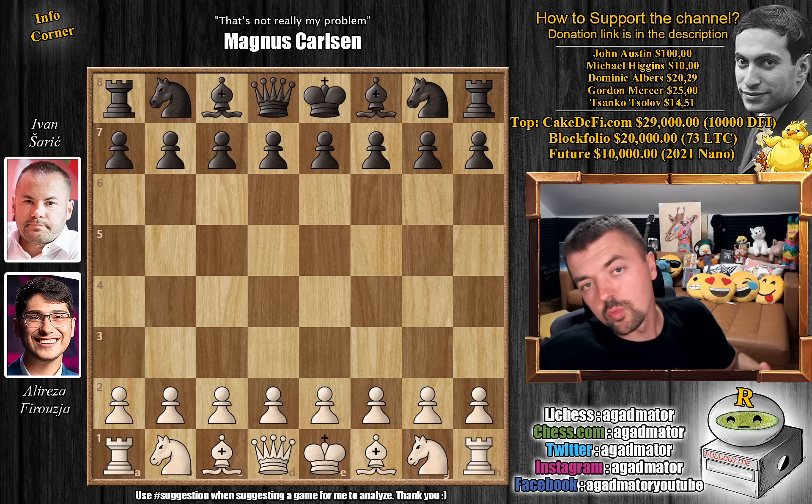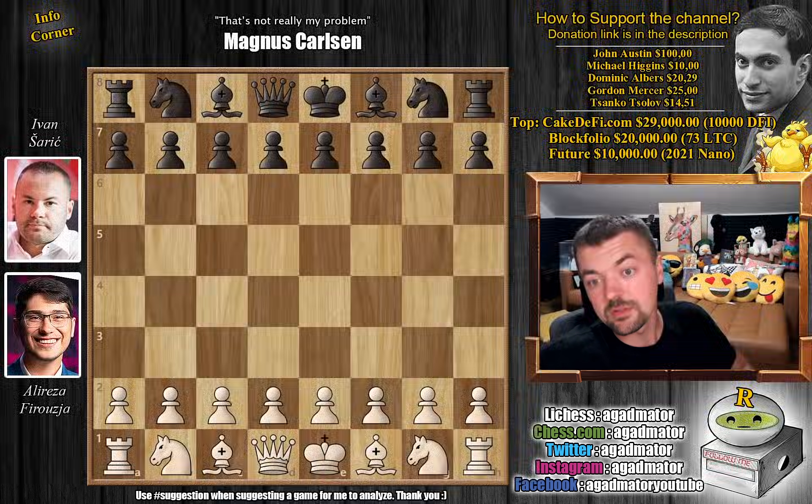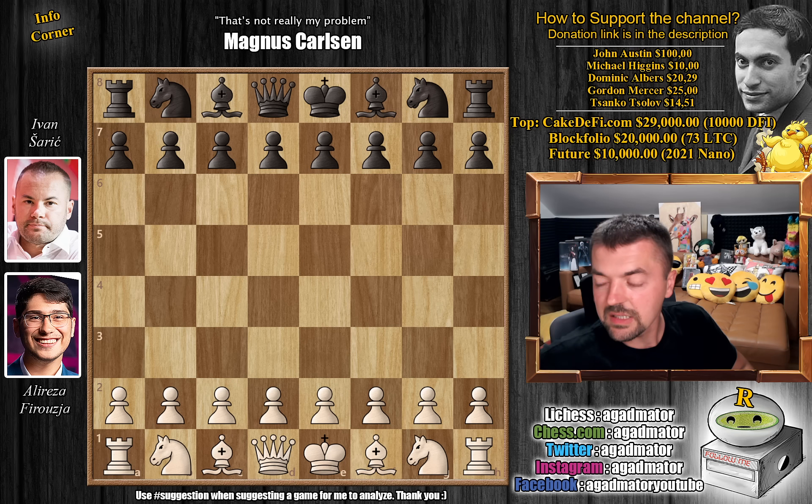Hello everyone and welcome to a wonderful game. This one is from round one of the Super United Rapid and Blitz tournament being played in Croatia. It's Alireza Firouzja versus Ivan Saric, one of the few players that actually has a positive score against Magnus Carlsen in classical chess, beating him in the 2014 Tromsø Olympiad and getting a draw in the 2015 Tata Steel Masters. And he's also part of Magnus' team, so he's a very unpleasant opponent.